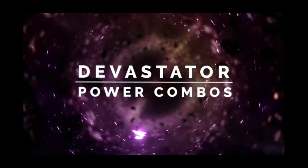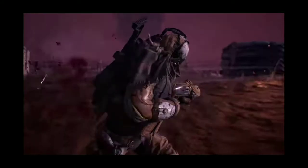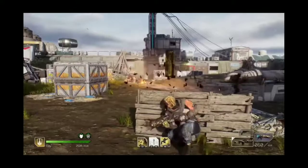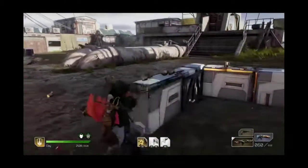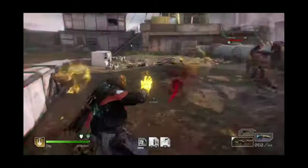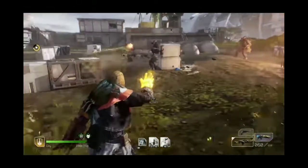Power Combos: As Devastators feed off close-range kills, they need to lock distances between enemies down very quickly. Combining Endless Mass with Gravity Leap will mean that a Devastator can instantly be amongst the enemy, causing havoc and dishing out damage. Reflect Bullets can then be used to minimize damage against you whilst you're the center of attention, before you turn the tables on the enemy.